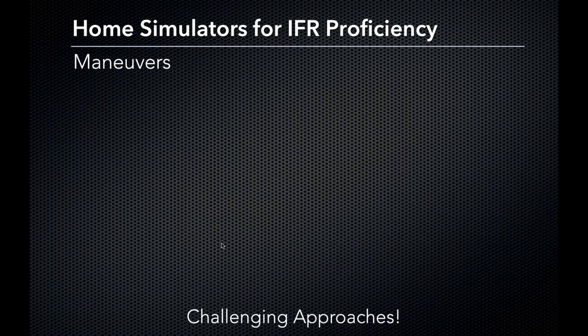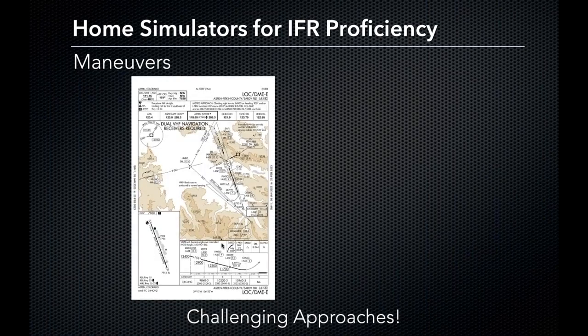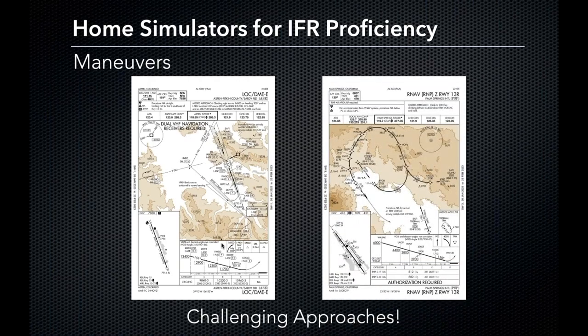Challenging approaches — I could create a whole webinar on these; there are thousands out there. A few I wanted to highlight: starting with the Aspen localizer/DME, where the airport elevation is at 7,838 feet, so a flare in a Cessna 172 is going to be quite different there than at an airport closer to mean sea level. Next, there's an approach you can't really fly in a Cessna 172, but in a simulator you could — or in a multi-engine or pressurized aircraft. It has a lot of different waypoints and you fly toward some mountains to circle around into a valley.